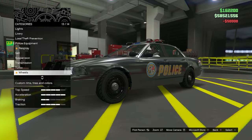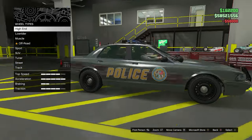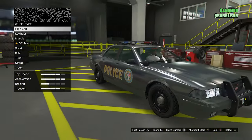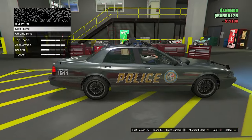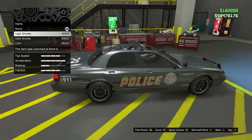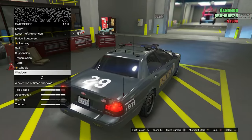Suspension I'm gonna leave it. Transmission, turbo. Do we have specific wheels for this one? The stock wheels don't look too bad — actually this one looks pretty decent, let's go with that. Should we tint the windows? Let's give it a light smoke.